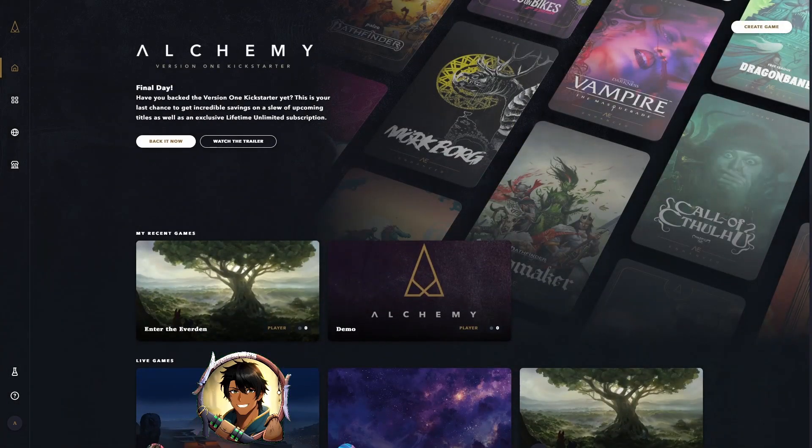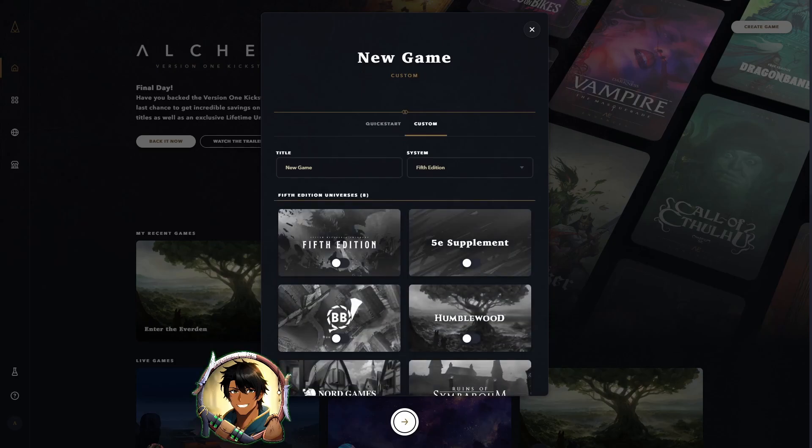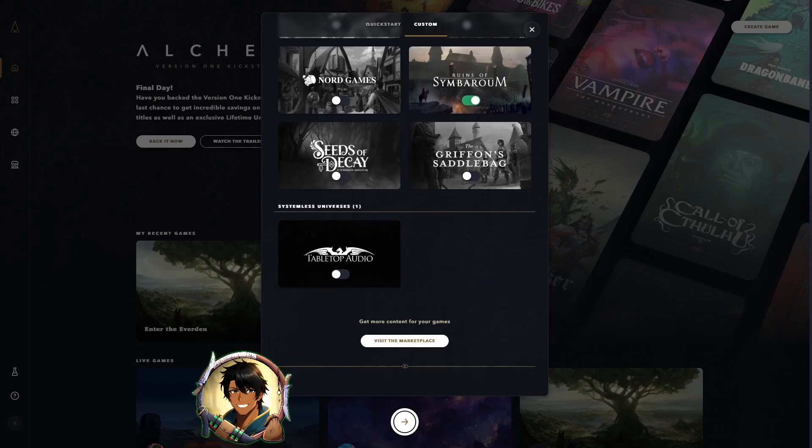Now we're ready to create our game. When we enter the Create Game screen, we can either choose Quick Start, which will add every scene from a module into our game, or we can choose Custom, which will allow us to add individual universes and pull content from every module within that universe. Here we will add 5th edition, The Ruins of Symborum, and Tabletop Audio.